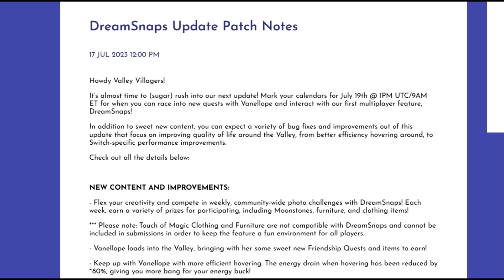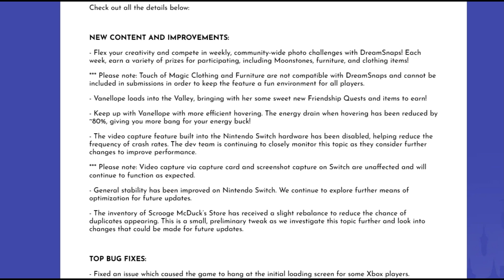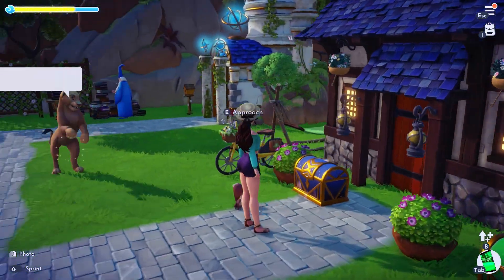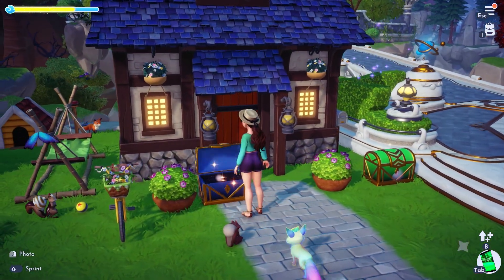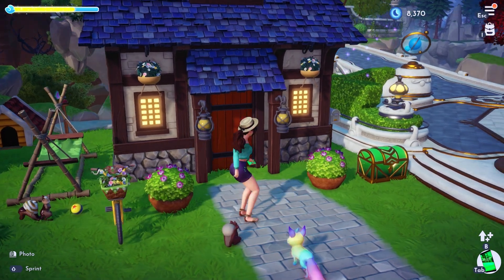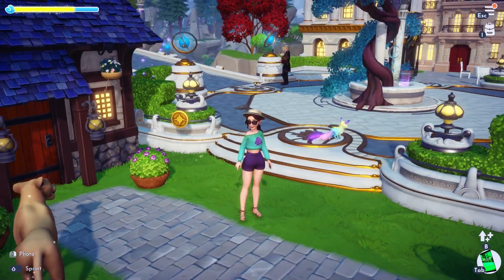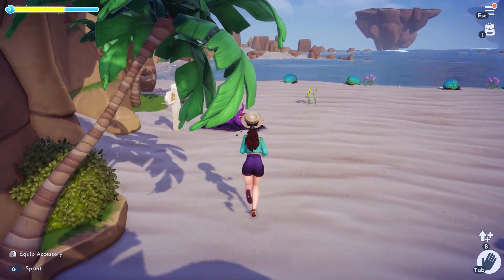Dream Snaps lets you flex your creativity and compete in weekly community-wide photo challenges. Each week you can earn a variety of prizes for participating, including moonstones, furniture, and clothing items. Everyone will be able to earn an extra 300 moonstones per week by participating in the challenges. You'll also be able to earn another 50 moonstones for voting, though you're either limited to one vote per week or just capped at the 50 moonstones total.